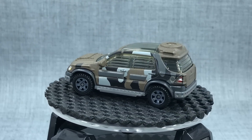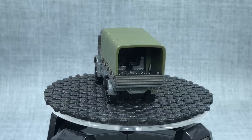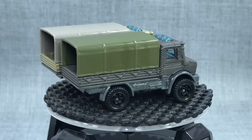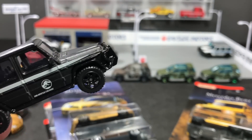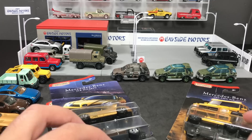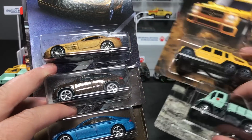Some of you have already found the brand-new Unimog, which is very cool in two colors — there's a five-pack exclusive and a single exclusive. Of course, there is also the G-Wagon. We've seen the silver version; there's a battle version coming, and then this black version that I think some people have found as well. But let's get back to this, the five-car Mercedes-Benz set.